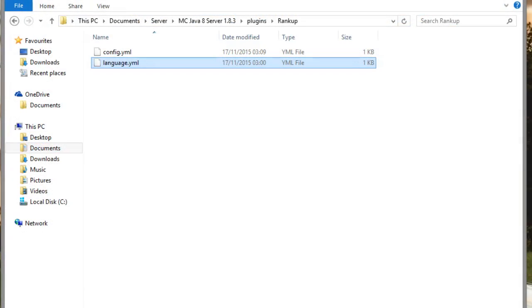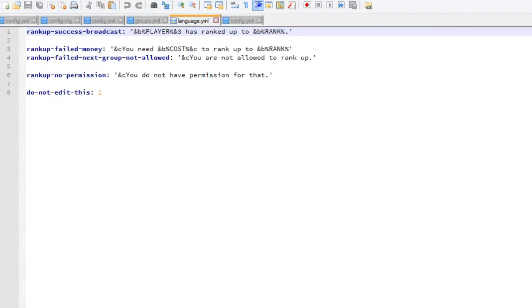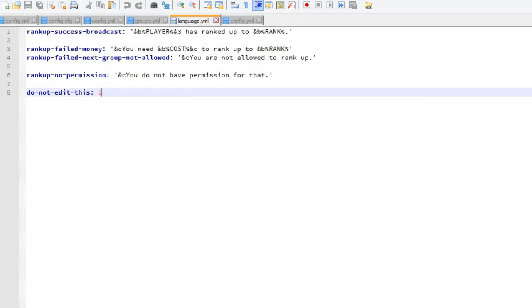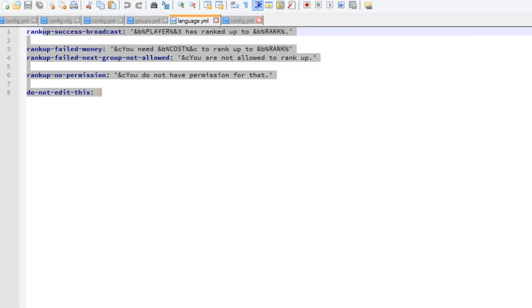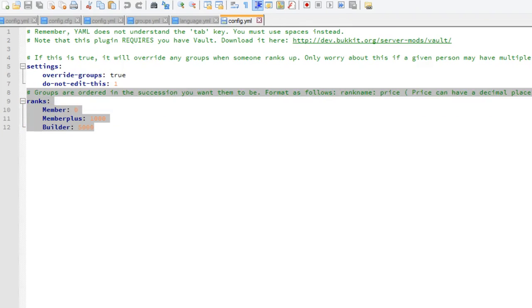Let's hop into the config file and show you how easy it is to set this up. Here we are in the plugins folder — I've gone into the RankUp folder and there are two YML files. Starting with the messages file, you can edit the text that pops up, which is useful if your server uses a specific color scheme or a different language. Then in the config file you can see how easy it is to use this plugin.